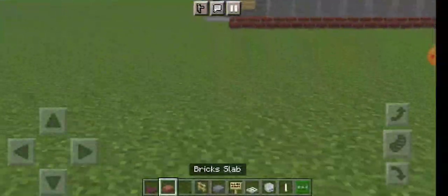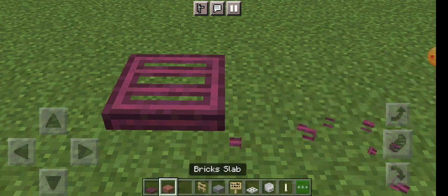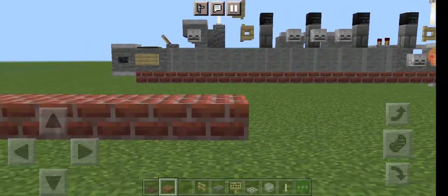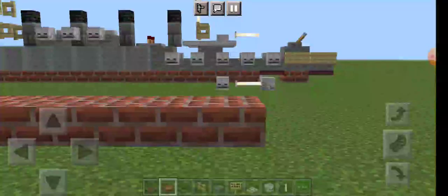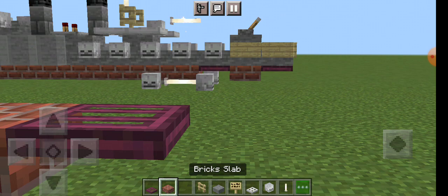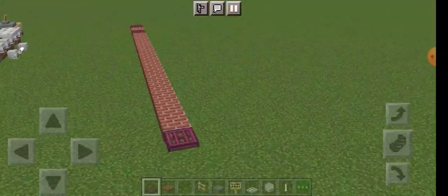So you want to put this on the top slab of the first block underwater. You want a crimson trapdoor to the side, and then you want one, two, three, four, five, six, seven, eight, nine, ten, eleven, twelve, thirteen, fourteen, and then fifteen. Then you want a crimson trapdoor, then crouch-place a brick slab on the back, and then another crimson trapdoor. And because she's very tiny, that's all you have to do for the draft.